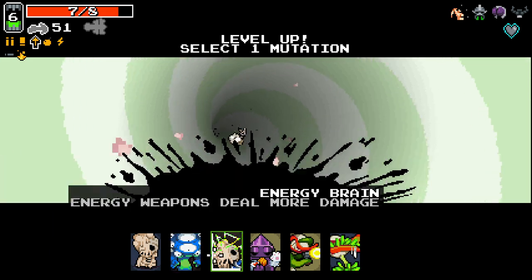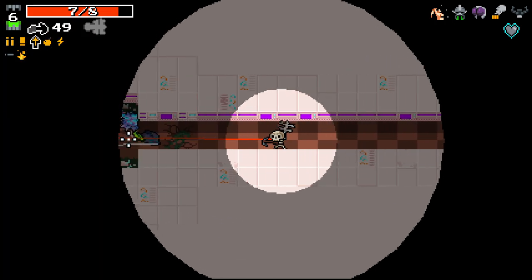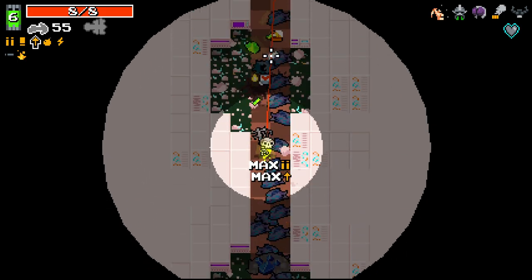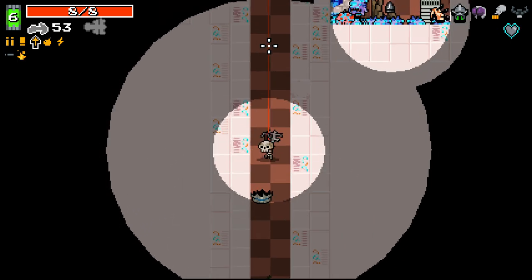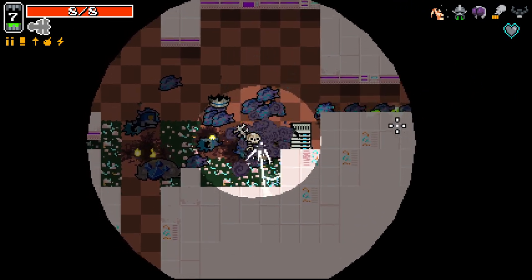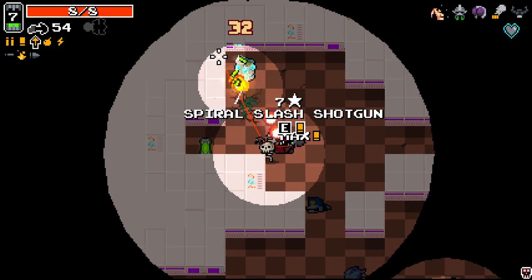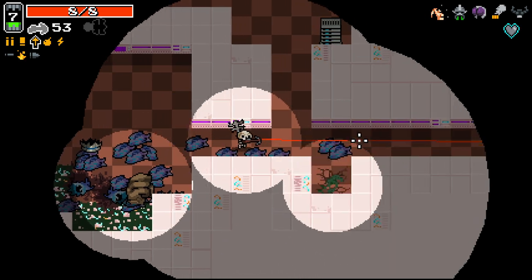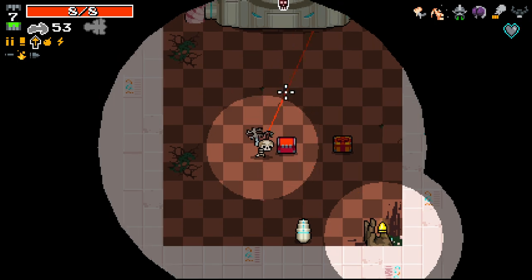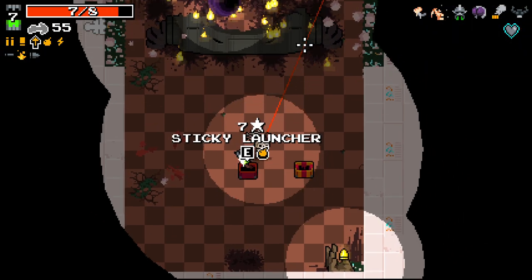Eye on teleporter sounds interesting. Rabbit paw for more health. It's all going quite well - so many rads just in a row there. Swarm is very nice on top of this. Seems like we've about cleared the whole area here. We've got Swarm and Splinter on this, which is really good. Go with 30% increased damage, why not.